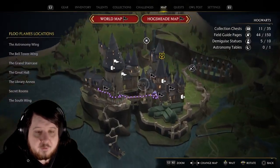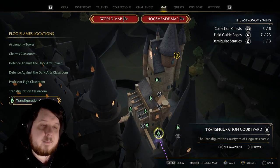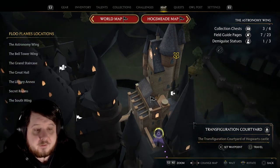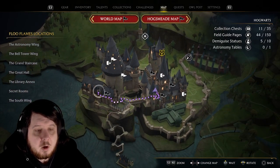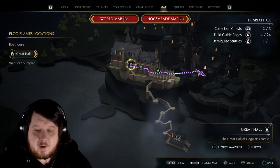Get yourself to the Transfiguration Courtyard. You can find that in the Astronomy Wing right here. Just take the Floo Powder, and that's where I'm standing right now. To save yourself some time and make it a little easier, go all the way over here to the Great Hall and mark a waypoint to the Great Hall's Floo.